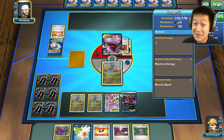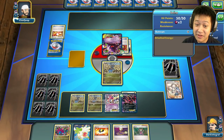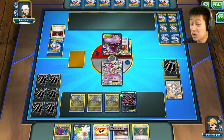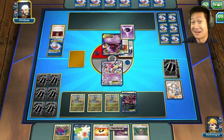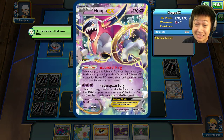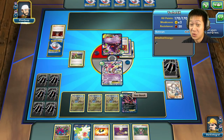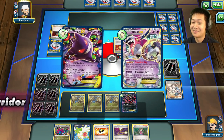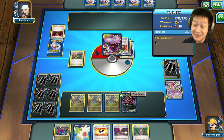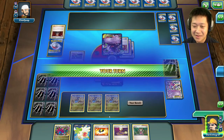Gengar has got a Muscle Band. This is going to be very deadly for my Dinos. Lysander? I have a free retreat so it's not going to matter too much. Dimensional Valley? Wait, I have Psychic Weakness! I'm definitely going to retreat and send out Veltil, who will probably one-shot this Gengar. Gengar doesn't know what's up. He one-shot it due to weakness. Man, that Lysander. What a jerk.